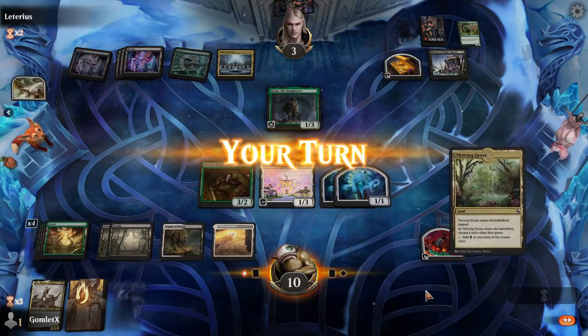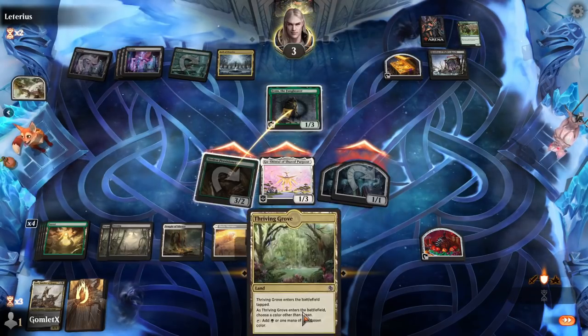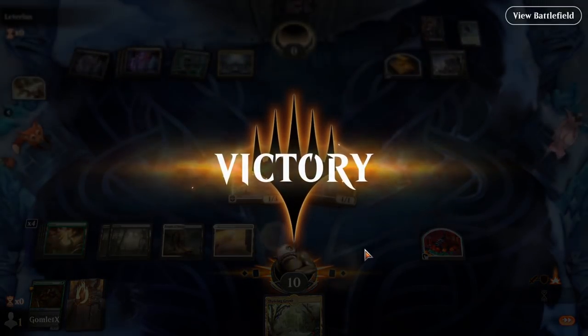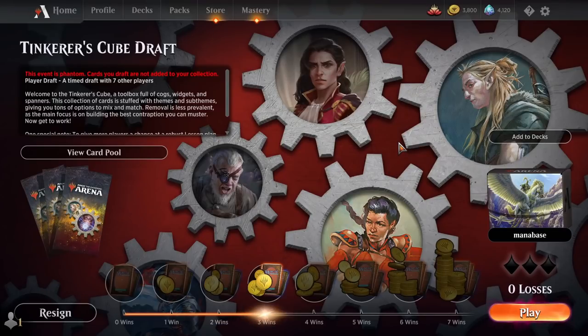We go wide around the Fin the Fang Bear and find lethal — this should be game, 3-0 to start off this draft. That was a really scary game. I was a little sketched out after the mulligan and our opponent had a pretty solid start with the Nashi getting that free Varis. But Vona did a lot of work for us — even in that combat where I didn't realize they could kill Vona, we still got the three-for-one. Vona, Butcher of Magan, and Tireless Provisioner were doing a ton of work in that matchup.